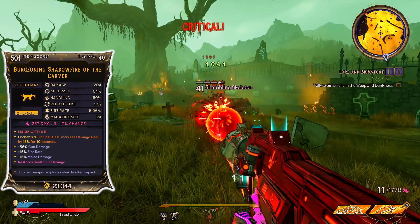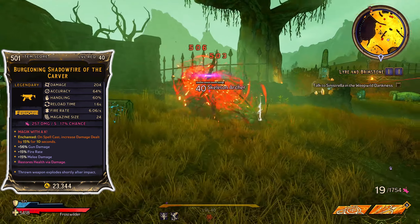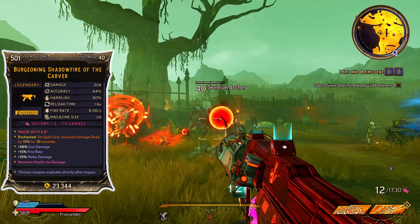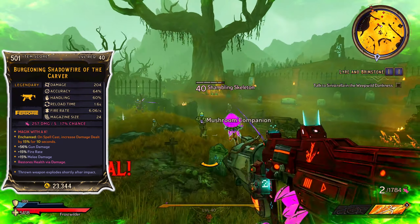As for the features of this weapon, it's manufactured by Furio which means upon reloading you'll actually throw your weapon dealing damage to a target. However the Shadowfire has a more dramatic explosion when thrown — it becomes a spiky ball and when it lands sends a huge eruption from the ground dealing damage to anyone in its radius.